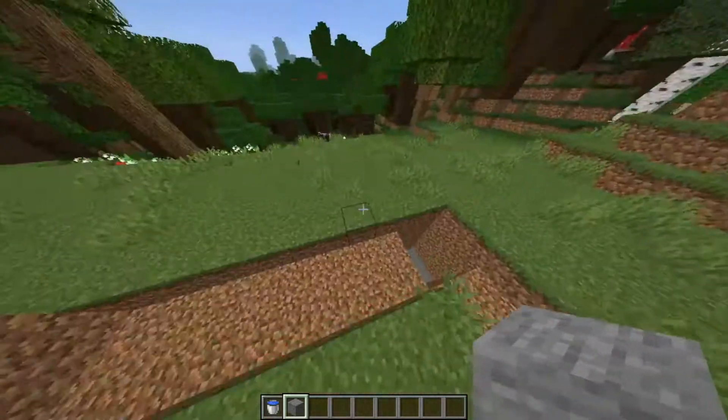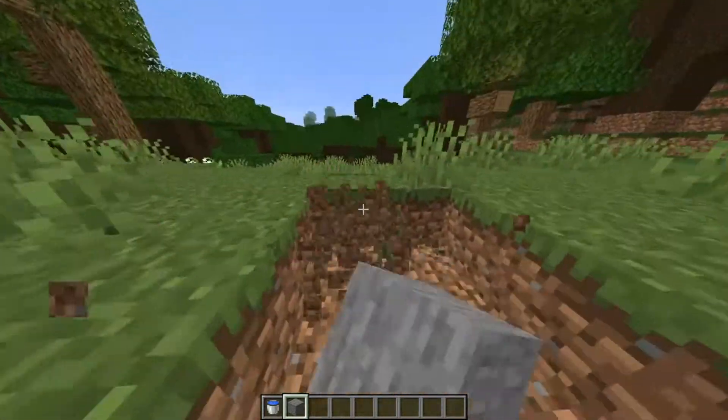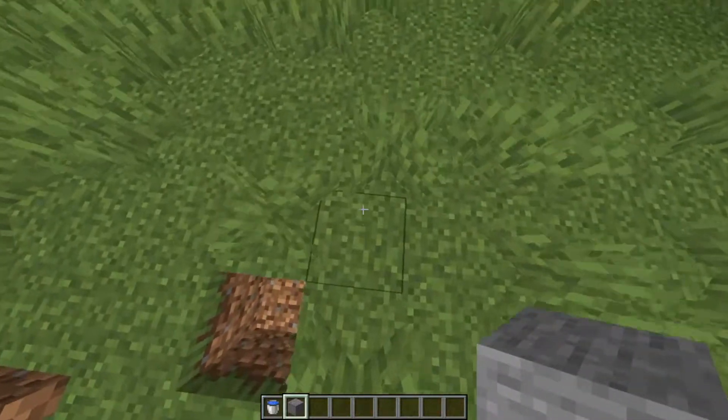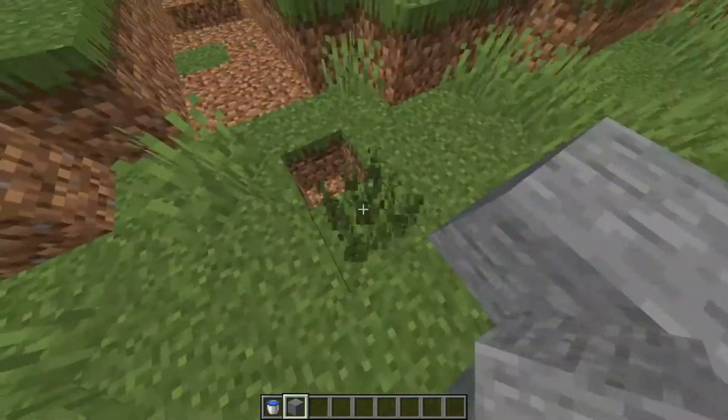So now that we have that, we're going to go over here and dig out 8 — 1, 2, 3, 4, 5, 6, 7, 8. So now we're going to build a little wall like this.